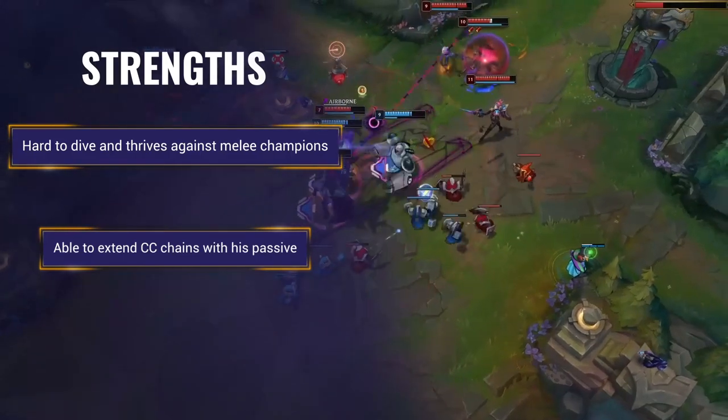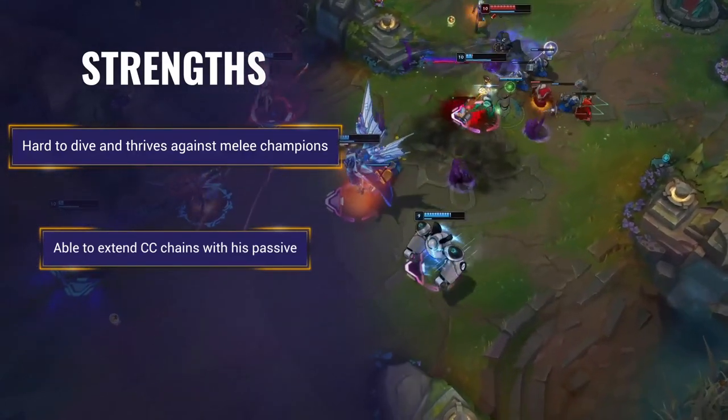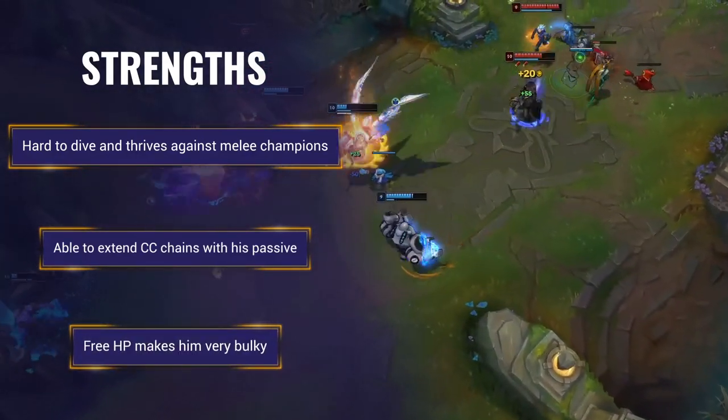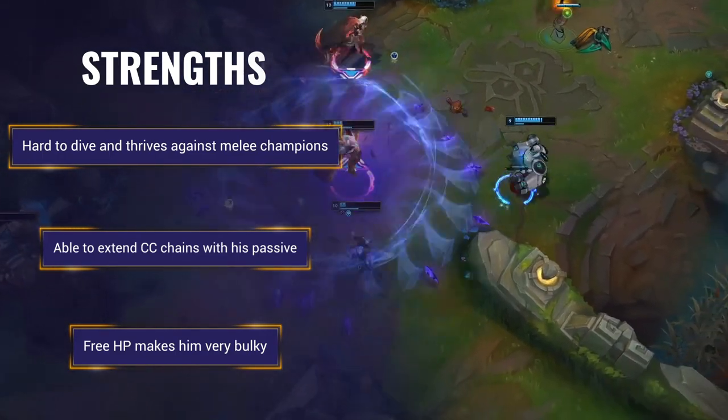Swain has great synergy with champions with CC. He can either yank the target towards him or place his W on top of them for a guaranteed hit. Swain gets free HP thanks to his passive and ult, allowing him to be extremely bulky while building high damage AP items.